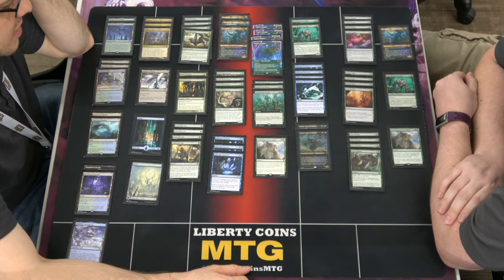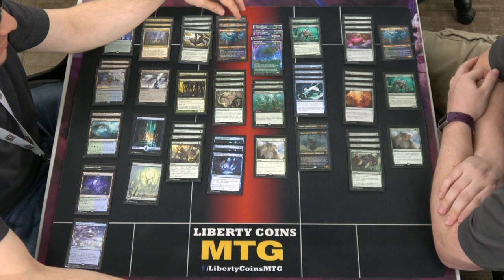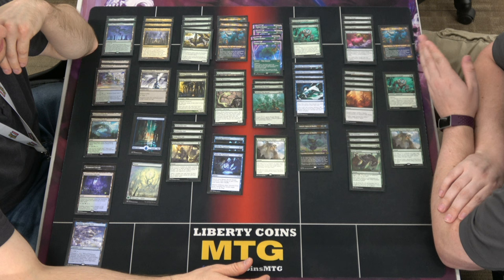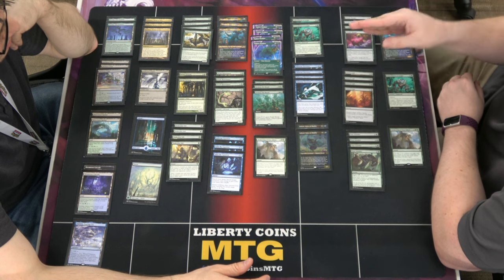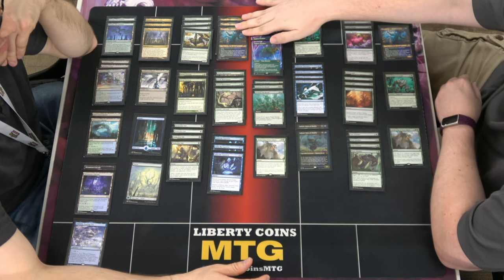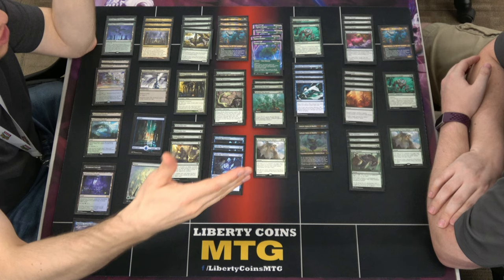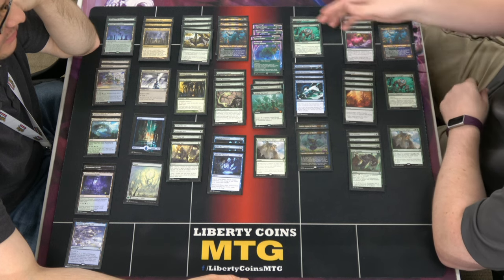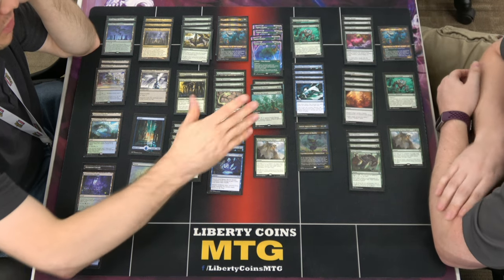We've got three Tatiovas — this is the DMU version. Lands and land creatures you control have flying, so evasion. And then whenever a land enters the battlefield, if you control seven or more lands, one target land becomes a three-three with haste. The first twenty times I read that card I thought it ended at end of turn — it wasn't until I finally got through it that I realized it's permanent. It permanently makes it a three-three, which is huge. I'll bet somebody watching this is now reading Tatiova going 'holy shit, I didn't realize that either.' That's where it comes in with Awake in the Woods — goal is to hit Awake in the Woods, and as long as you're producing enough mana to get you over seven lands, you're good.